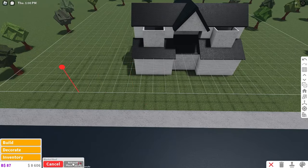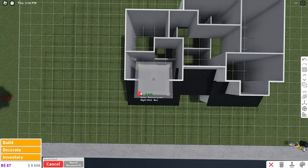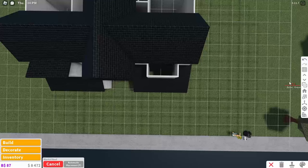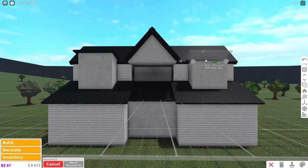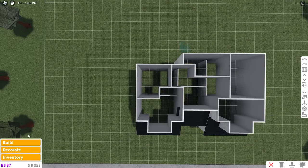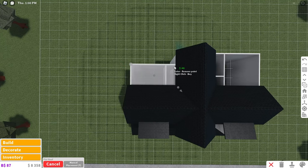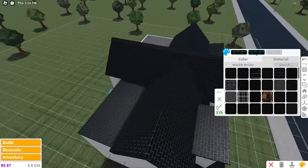We're using the slanted roof one more time — it's not difficult this time. Just place it in a square just like that and you don't have to adjust its size. Recolor it and then place it over here once again: start at the top left corner, go over two to the top right corner, down two, and then over two — just a square. And that's it for the roof. Here's a little trick: I always place the flat roof down in the back of the house if I have any holes, because it saves money and nobody can really see it back there.